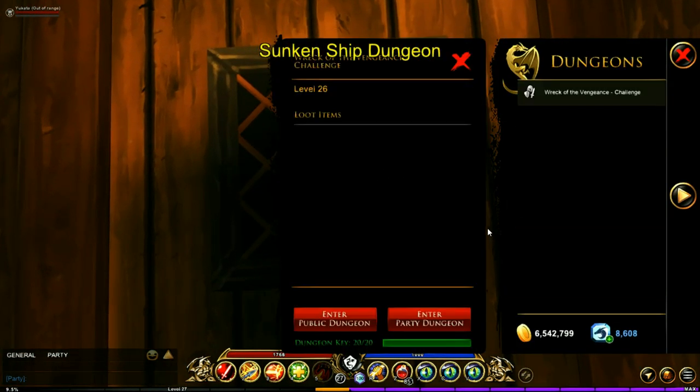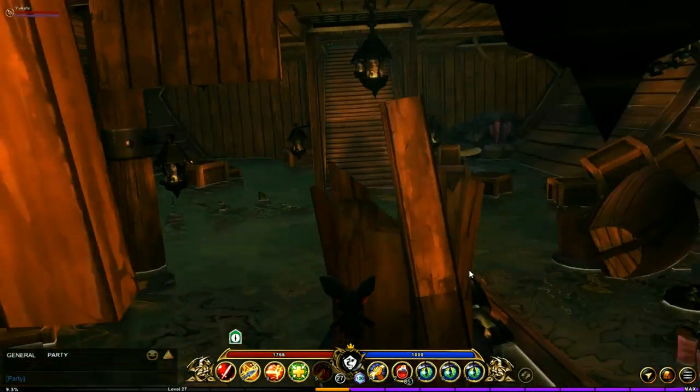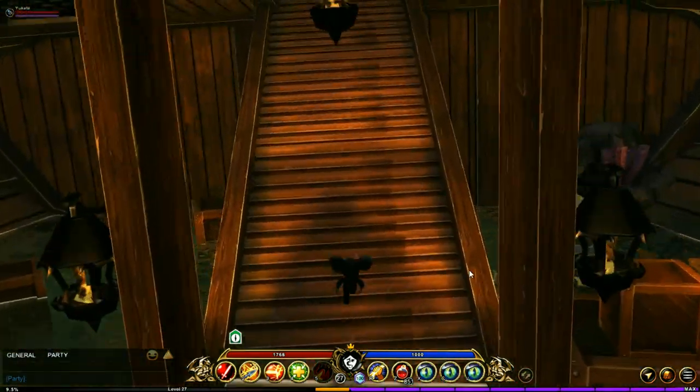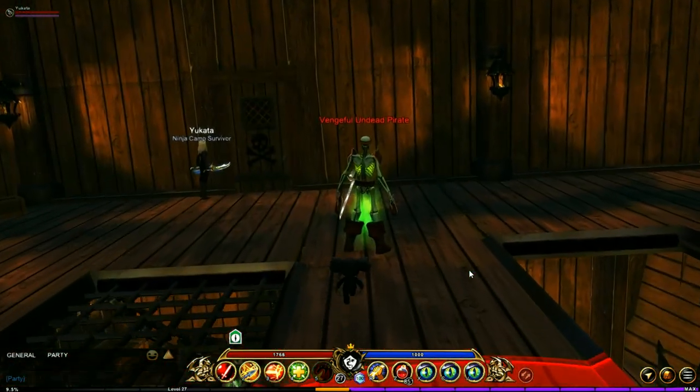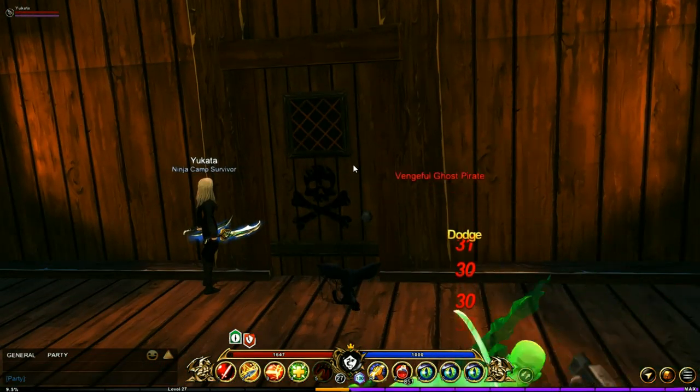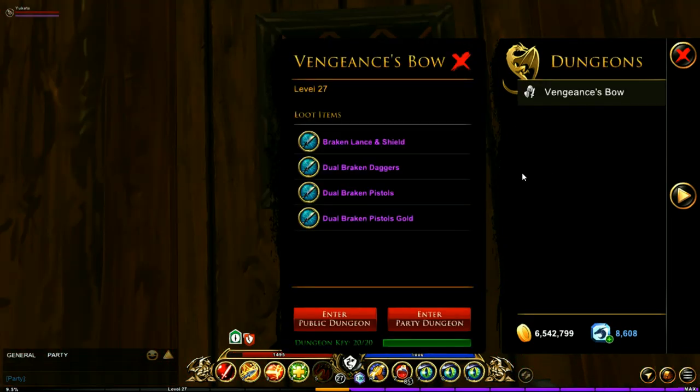Once you have the key you're going to want to run the challenge again. This time you're going to want to run it in your private or party dungeon. Once you're in the dungeon just follow this video — I'll show you exactly where to go: up the first flight of stairs, up the second flight of stairs, double around, and right here you've got the Ship's Bow challenge. You can run the public dungeon or the party dungeon if you have a group with you.